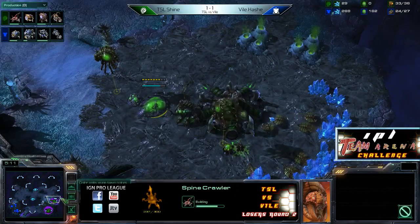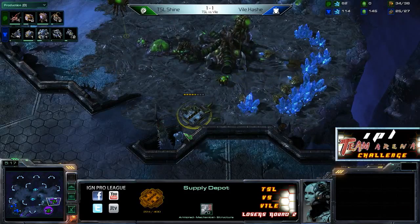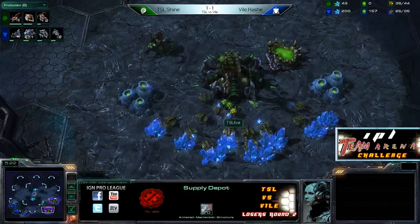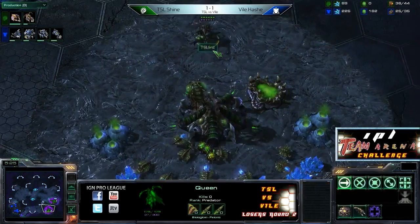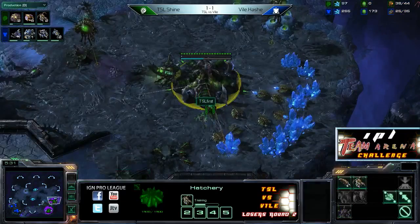Hash has enough money to drop down his first couple of Hellions right away. Shine, on the other hand, is just putting up his one Spinecrawler, which he's going to want anyway. Knocking out the Neutral Supply Depot — actually sitting on top of it and destroying the structure underneath his feet. Makes for an odd image. Just punching it until it's dead — that's what Zergs do.